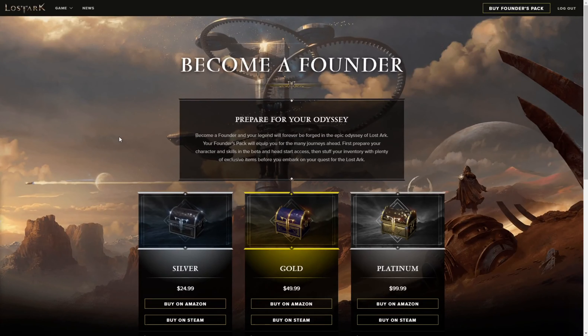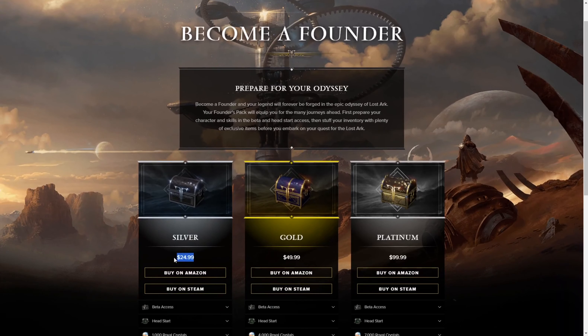We got here Founder Packs on Lost Ark's official website. Let's talk about Founder's Packs. You got Silver, Gold, Platinum — $25, $50, $100 USD.